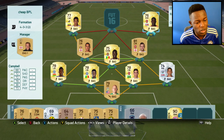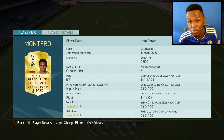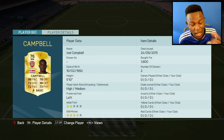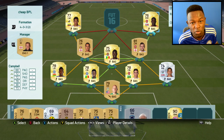Moving on to my wingers, we have Montero on one side and Campbell on the other. These two look OP — they're both pacey. Campbell's got 88 pace, Montero 89. Montero cost me 2.5k coins, he has 4-star skill moves, 4-star weak foot — what else do you want from a 77 rated gold player? And Campbell cost me 1.8k, 88 pace, 78 dribbling — not too bad stats for a right mid.